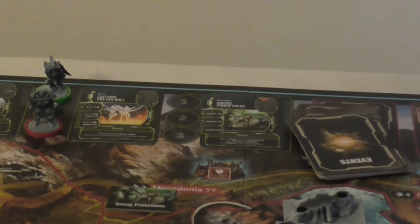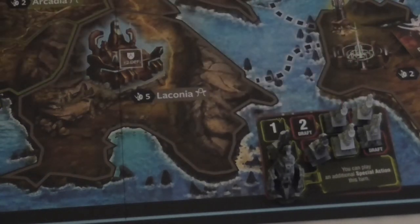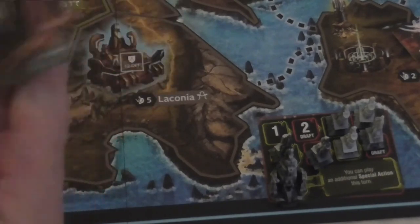The last thing to cover is blessing drafts. When a temple is built that reveals a red draft box on the temple card, a blessings draft happens. The person who triggered the draft draws as many blessings cards as there are players plus one — so for two players that's three cards. You get blessings from Athena (leadership), Zeus (strength), and Hermes (speed) depending on which cards come up.